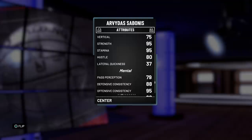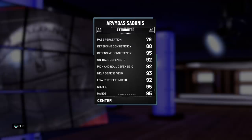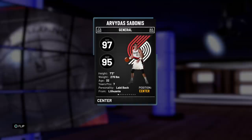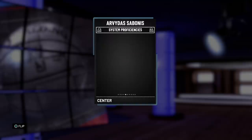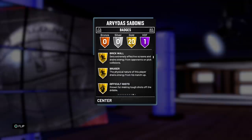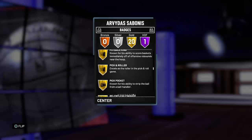90 block, 92 shot contest, 75 steals — actually not bad for a big man. The rebounding is definitely there. He's got 70 speed and acceleration, 75 vertical. The more you look at this card the more you feel like he's a better version of amethyst Porzingis. He's got 95 strength, which is a big upgrade over Porzingis — he's a thick man so he's going to be really dogging people in the post. 95 stamina. That 37 lateral quickness definitely hurts, but keep in mind Jokic used to have 37 lateral quickness and he was only 7 feet tall.